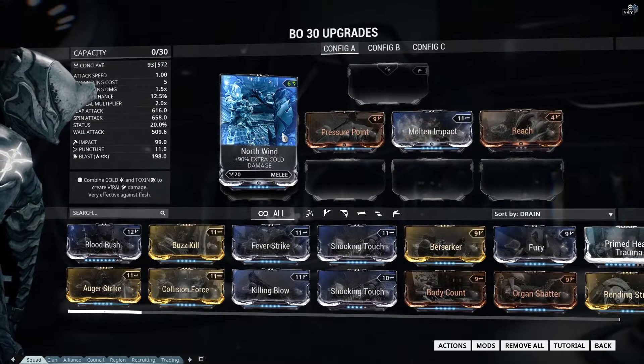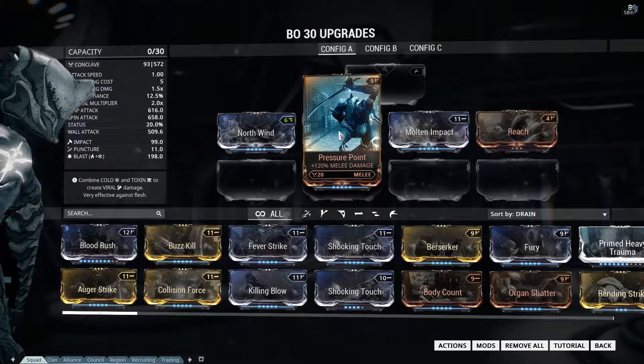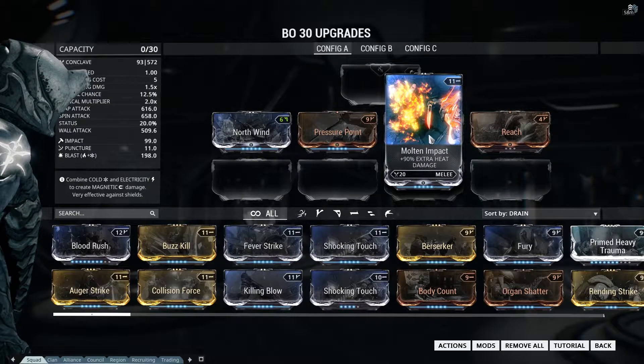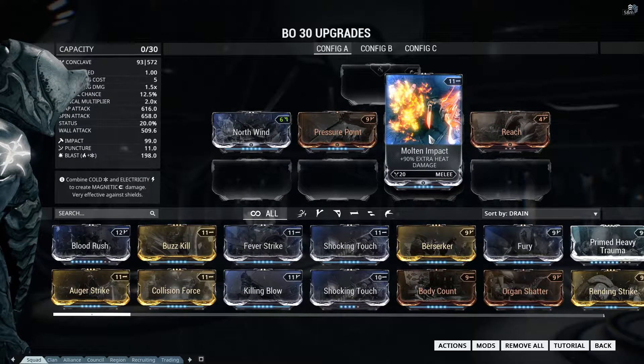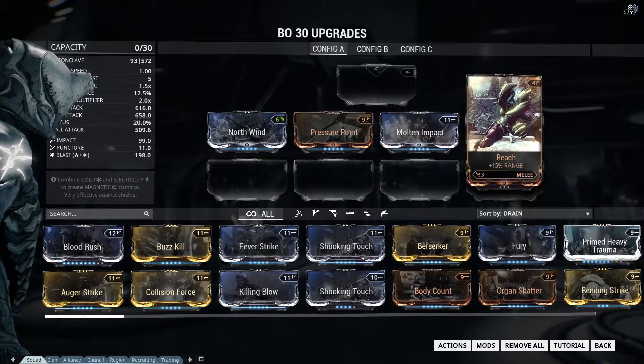To be prepared for level 30 enemies I added a rank 5 North Wind in the depolarized slot, a rank 5 Pressure Point, and a rank 5 Molten Impact for increased general damage and extra blast damage. With the remaining capacity I was able to fit in a rank 0 Reach mod for a bit of extra range.